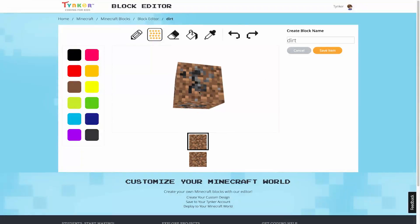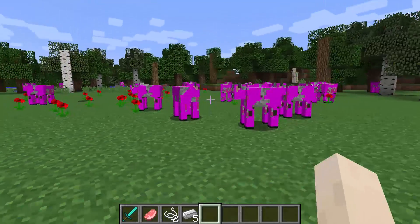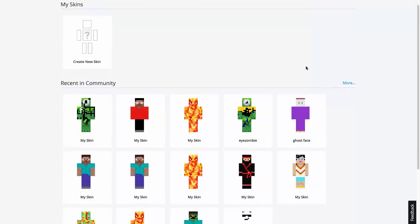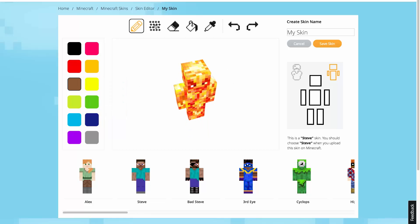With Tinker's editing tools, you can change the look of your whole Minecraft world. You can create your own skins, turn your cows pink, and so much more. There's a huge community of Tinkerers, so you can choose from hundreds of thousands of skins and resources, and remix what other players have created.